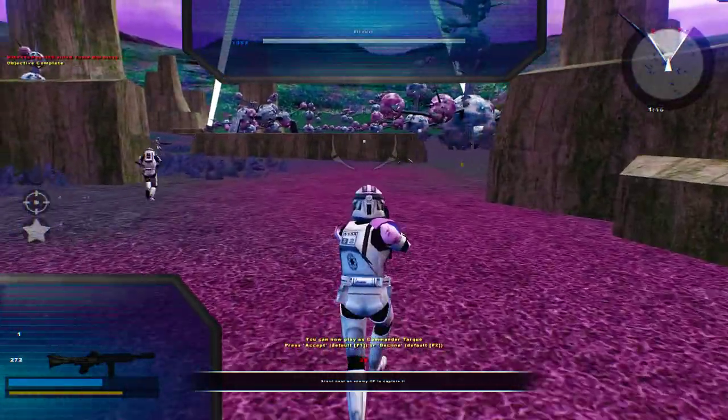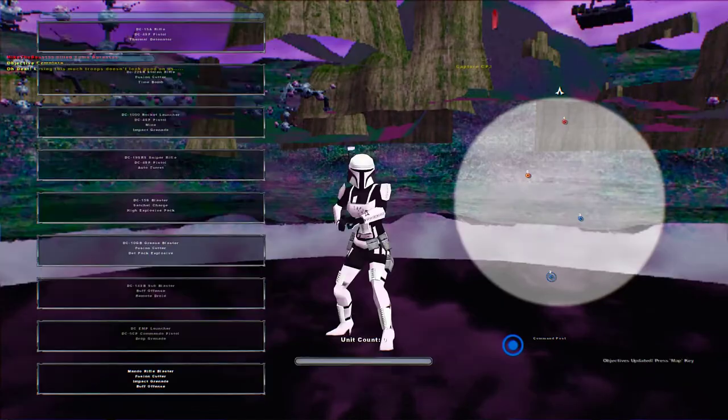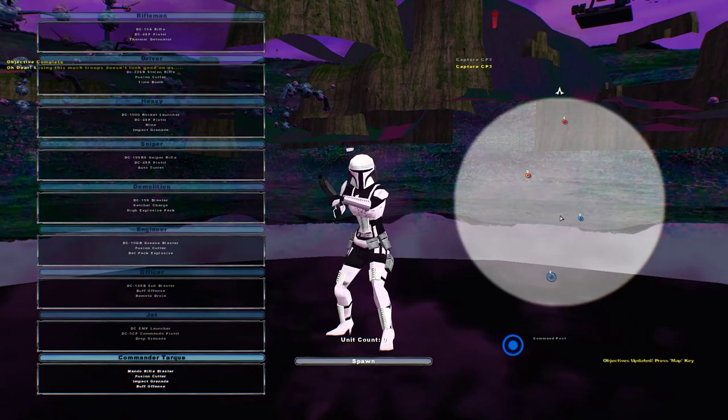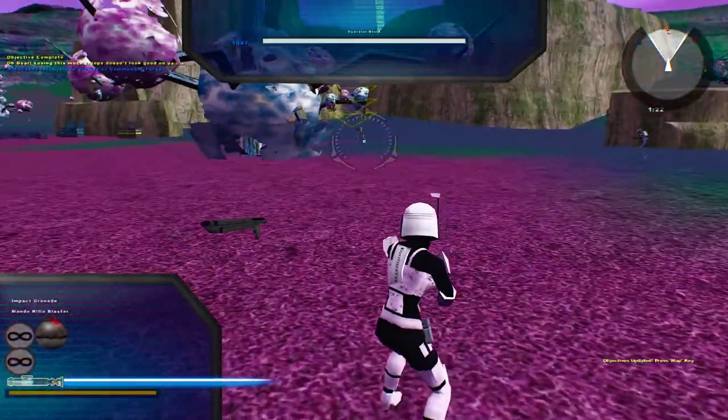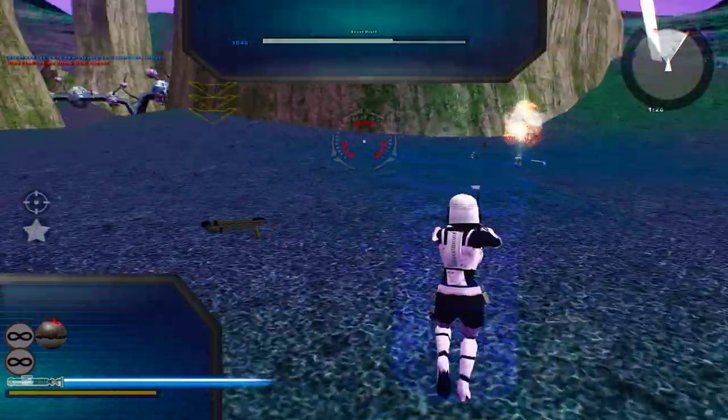We actually got ourselves a command post. Good job, but we're taking heavy losses already. Keep pressuring the enemy to move forward. Watch out for their 55 millimeters. Oh, Commander Tark! I like your Mando unit here. Too bad there's a floating icon glitch, but whatever, I can deal with it.